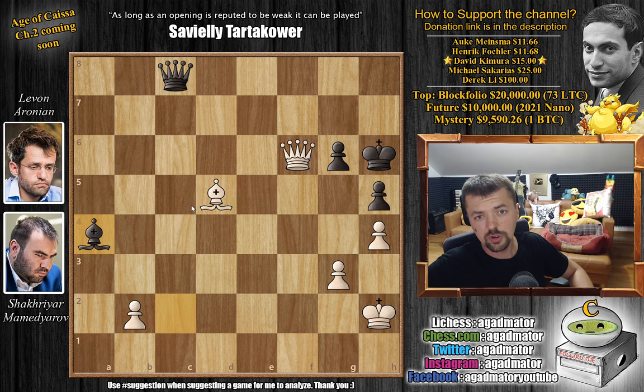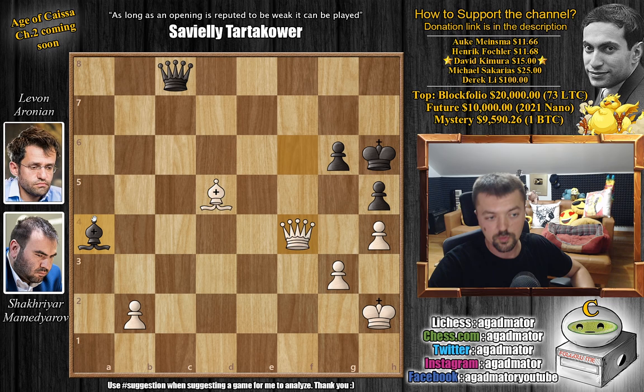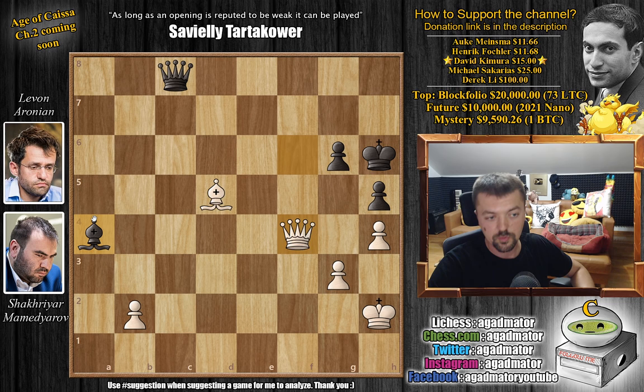The queen can never leave the back rank, otherwise queen to h will be checkmate, and other than that you're just going to push your pawn. If the bishop captures the pawn, queen to f4 check — we pick up the bishop. After queen to f7 check, Levon resigned the game. This was a very weird game that happened in this round of the Superbet Chess Classic. This takes Mamedyarov to the lead for the moment.